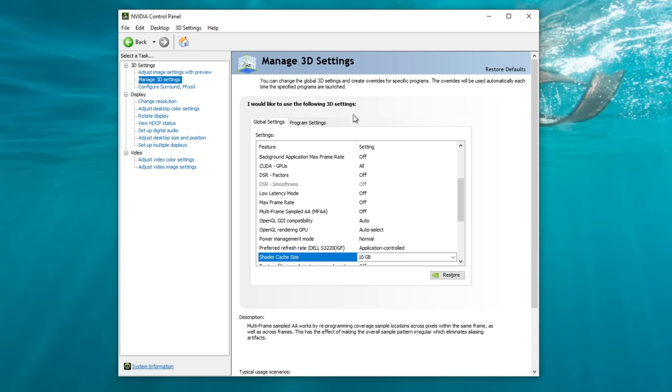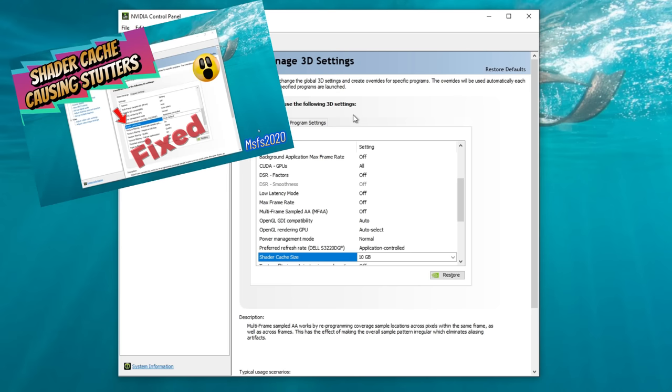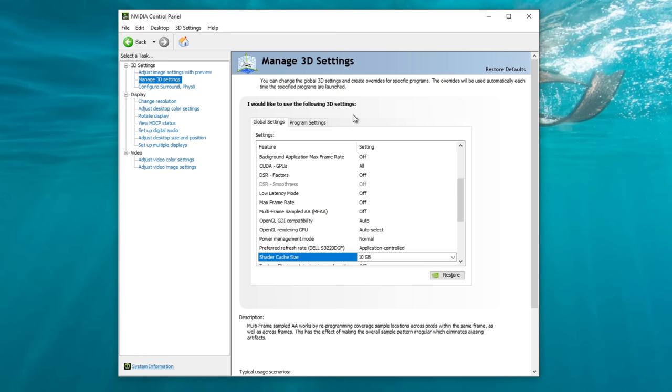Before we head over to program settings, there is one more thing relating to the shader cache. This is going to greatly reduce the amount of stutters you may experience in Microsoft Flight Simulator — and that is to remove or clear out all of the NVIDIA shader cache files. If you're unsure of how to delete your shader cache, I've done a video on this in the past. I'll post the link down below in the description, or you can click up here.